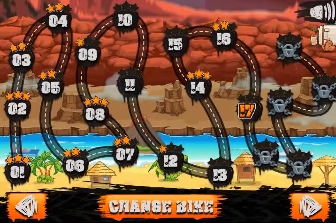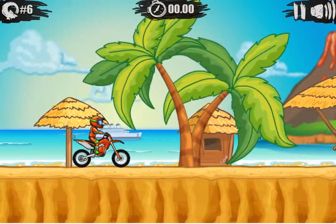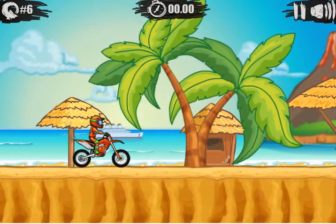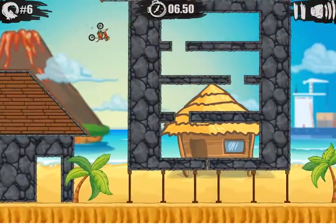Level 6. So here we go. Basically in this level, the trick is how to use the down arrow button. So right now we're going to try how to speed. I'm going to do a clip, a one clip.